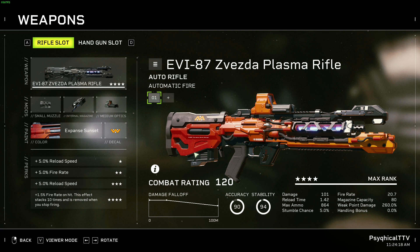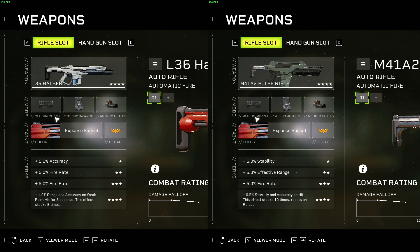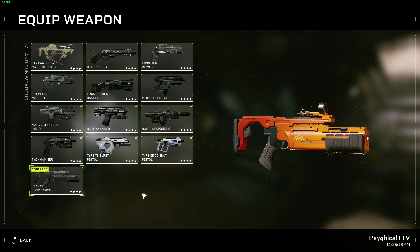And to round off the list, you can also go with the Plasma Rifle, the Halbert, or the Pulse Rifle. For the Plasma Rifle, go with the Compensator, Rapid Dispersal Unit, and a Laser Sight. And for the Halbert and Pulse Rifle, go with the Assault Brake, Compact Magazine, and Laser Sight.